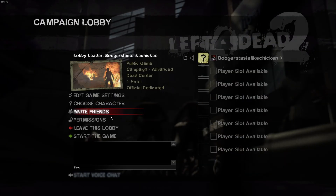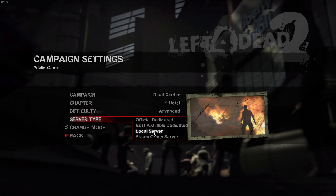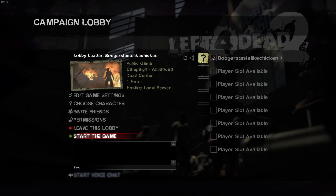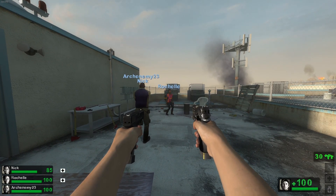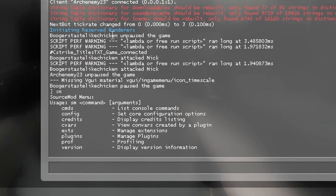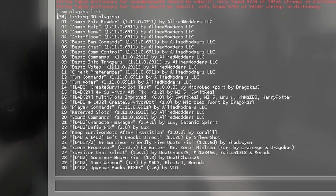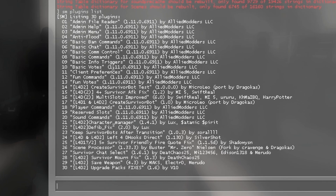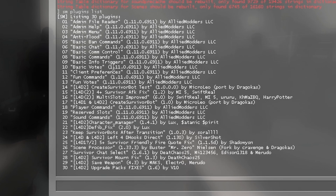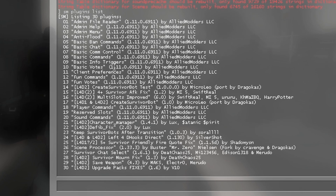Go ahead and start your lobby. Change your server type to Local Server and hit play. Once you've set up your server, you can check if SourceMod is in your server by typing SM in console — you'll see it's right there. You're able to access the SourceMod menu. Type SM plugins list to see your list of plugins. These are all the plugins in the SourceMod pack provided, and the only ones you'll need to have eight players in your local server.